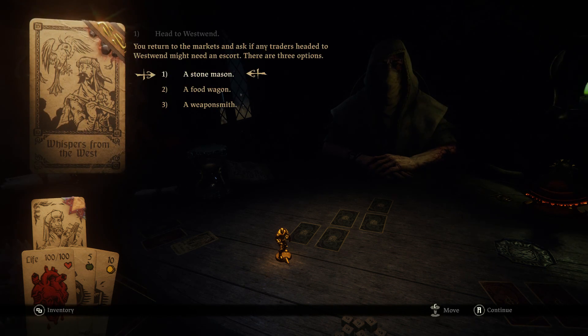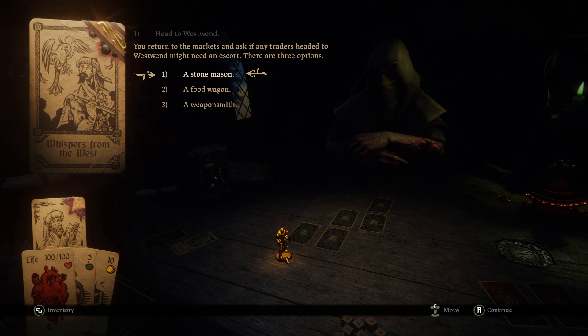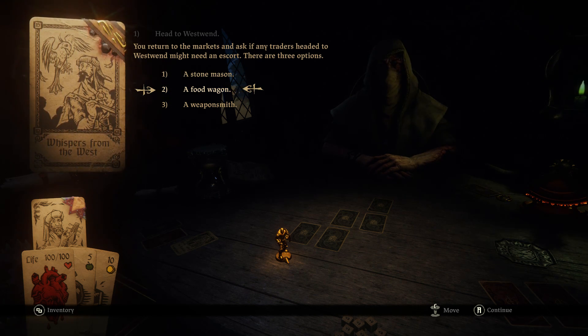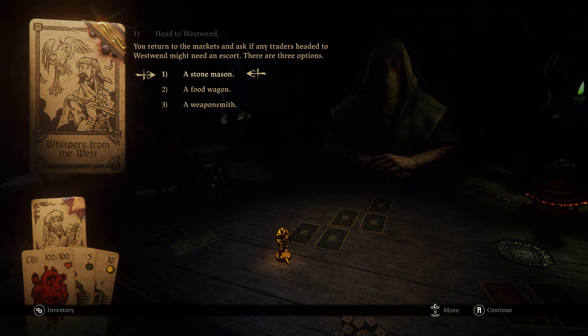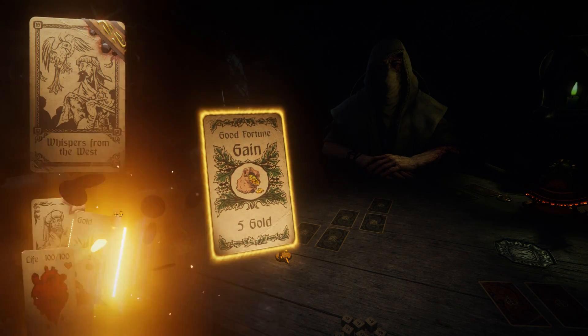Let's head there then. You return to the markets and ask if any traders headed to West Wind might need an escort. There are three options: a stonemason, a food wagon, and a weaponsmith. The food wagon has the obvious benefit of having food — avoiding running out of resources and losing health. The weaponsmith has obvious weapon rewards. The stonemason is less obvious — maybe money. I'm curious, I kind of just want to see what happens. You hitch an uneventful ride with a stonemason. Ah, it is just money.